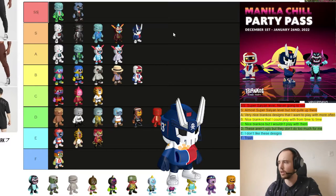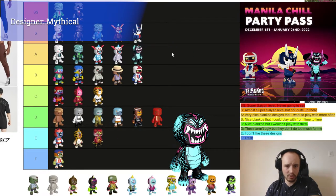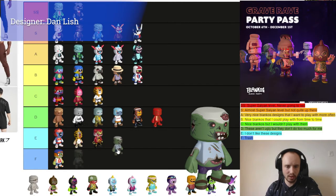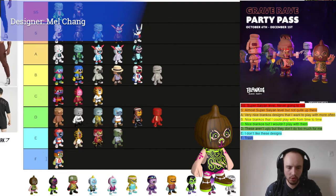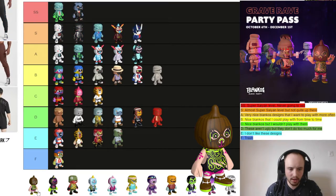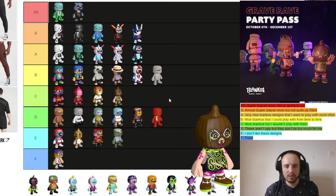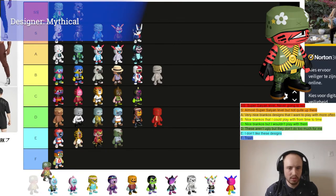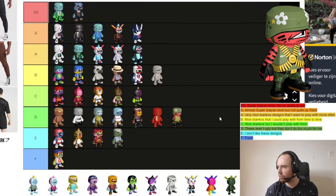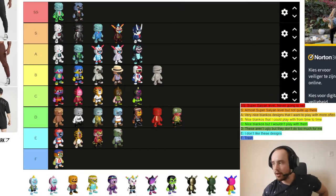This Blanko goes to S tier — I really like this one, I really like this design. Kill It Zero goes to A tier — I wouldn't play with it that much. Next we have Astrid and Havok. I don't really like vibrant colors in Blankos that much so Astrid will be in C tier. Cabinet same with that one. Target Poppy I don't really like it that much, it's not ugly, so going to C tier. That covers all the Party Pass Blankos.